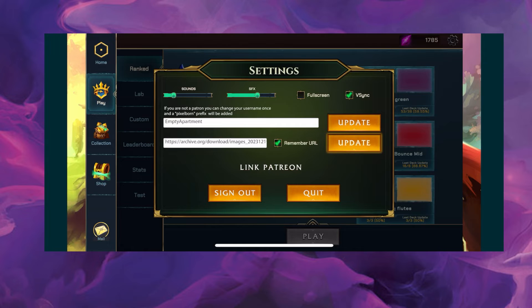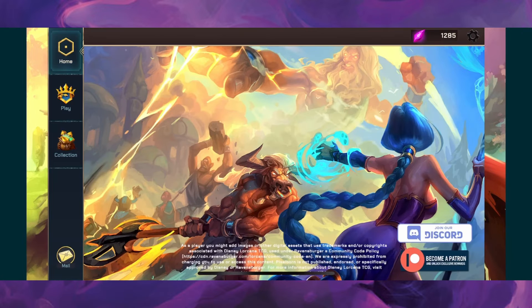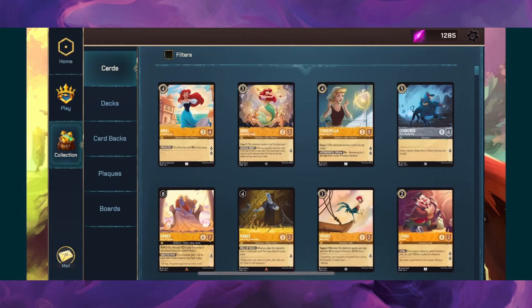Make sure you hit Update. The first time you do this it might take a while, but this is going to load up all the images into your app. To make this super easy, I'll have a link to this in the comments and description as well. Now if you go back to your cards, all the images will be there and you'll be ready to play.